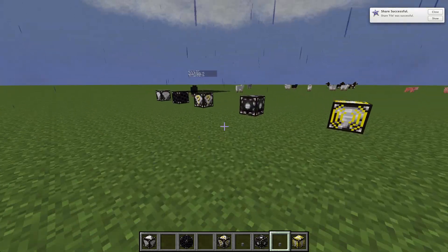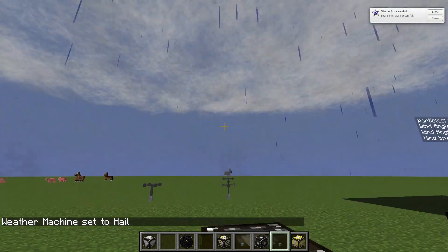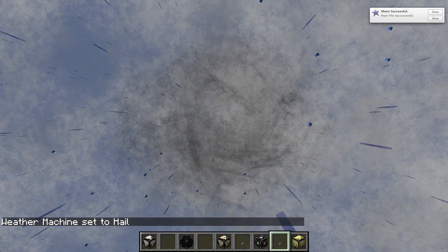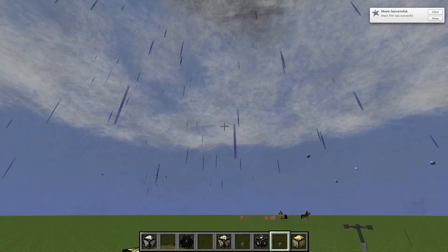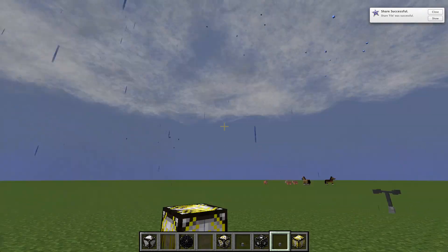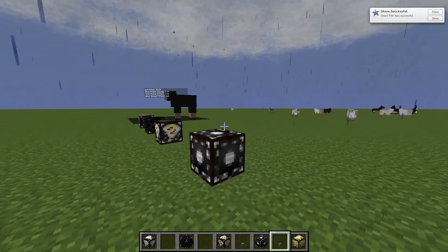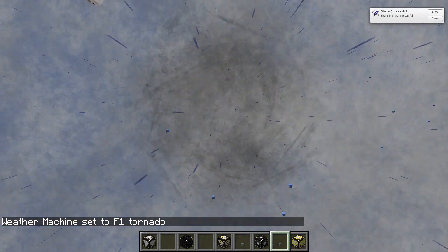It can also be set to hail — whoa, that kind of looks like a tornado already. There comes the hail — you can see little small ice blocks falling from the sky. If you look closer you can really see it. Let me click it one more time — I think you get a tornado. Yeah, an F1 tornado!